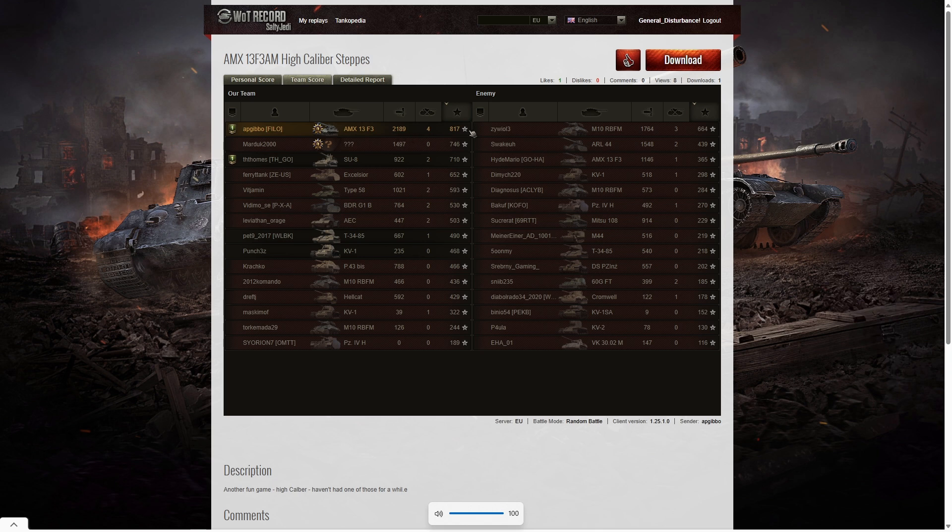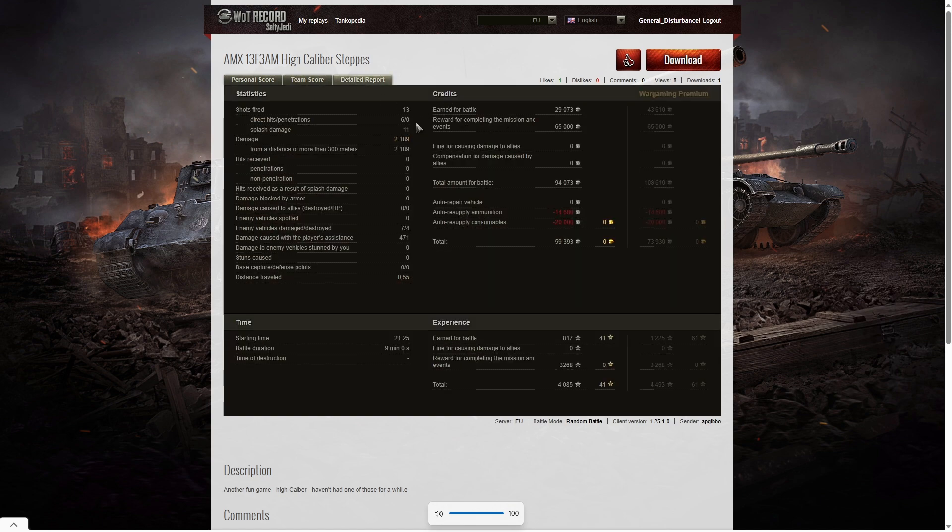When it came to base XP he's got that too — a clean sweep, top in all three columns. 817 went to AP Gibbo. He fired 13 rounds, got 6 direct hits on the enemy, no penetrations, but 11 splashes. Damage of 2,189 hit points, all at more than 300 meters. Damaged 7 of the enemy, killed 4 of them, and did 471 hit points of damage assistance. On a free-to-play account he made a profit of 59,393 credits including a 65,000 mission completion bonus, and got 4,085 total XP.